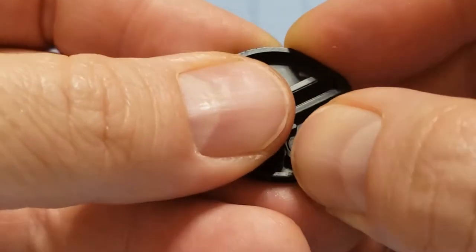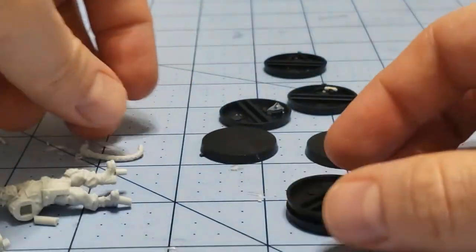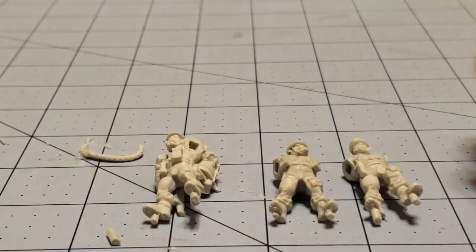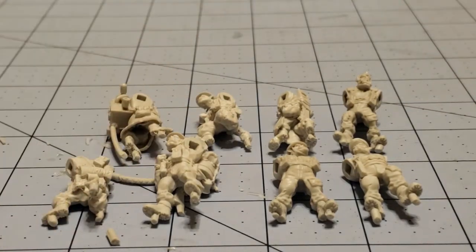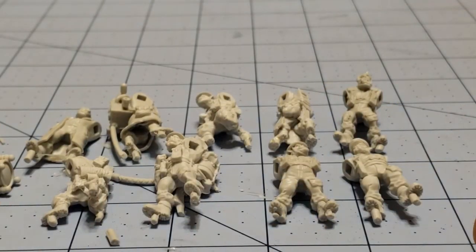You get nine bases and nine models — at least I think I counted nine. Let's find out to make sure: one, two, three, four, five, six, seven, eight, nine, ten, eleven, twelve. Yeah, there are nine models, plus your cannon.